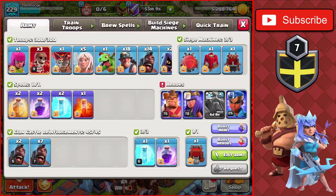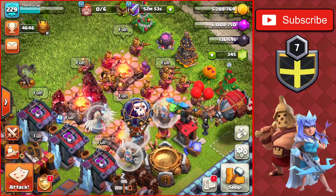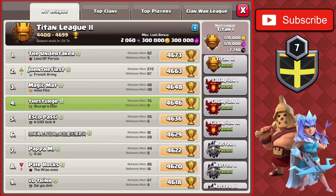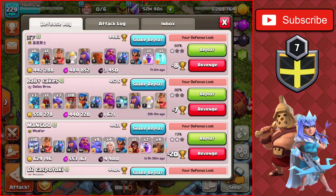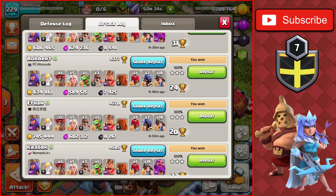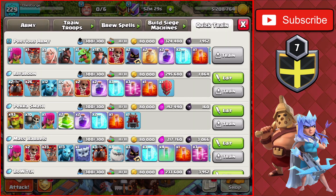We're using the Hybrid attack strategy again. This is the first time in the series we've had a hero upgrading while farming, so we're using the Hybrid without the Warden inside Titan 2. The reason for being in Titan 2 is the loot bonus — you get 300,000 of each for the max loot bonus, plus 2,000 dark elixir. Every single raid in my attack log is basically almost a million of each.